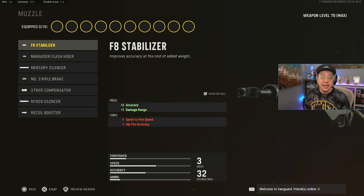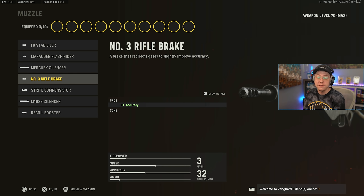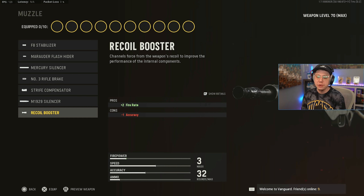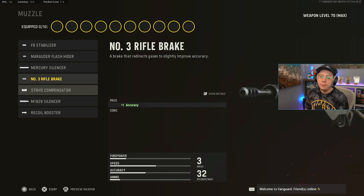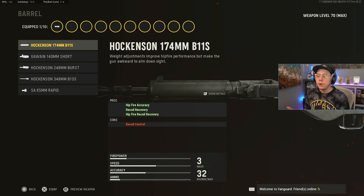Similar to what we did with the rifles, I want to go in order from what I think is the worst to the best SMG. First up is the Sten — it's an all-right sub, but it just doesn't compete with options like the Type 100 or the Thompson. Those are really good SMGs, and while the Sten isn't bad by any means, it's just not the best of the best. It's pretty fun and iconic in Call of Duty, and pretty well balanced with decent range and mobility.